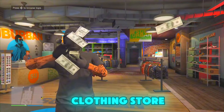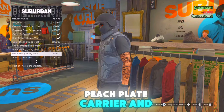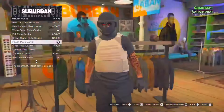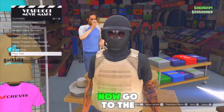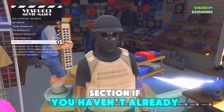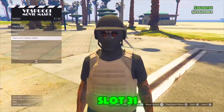For the first step, go to a clothing store, go to tops, then go to utility vest and select the peach plate carrier in slot 44. Put it on any outfit you want with a belt. Now go to the mask shop, put on a bulletproof helmet in the hat section if you haven't already, then go to mask, go to gas, and select the chemical mask in slot 31.